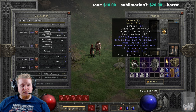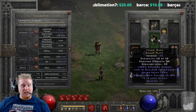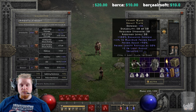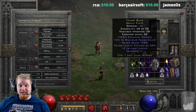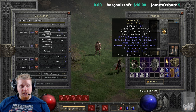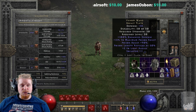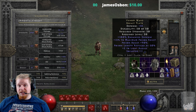It also has a massive 50 percent poison length reduction on top of that. So not only is it giving you 90 percent poison resistance, it is also giving you a 50 percent reduction in poison length, which is definitely very awesome. On top of that it also gives you +2 light radius. The only variable on this armor, by the way, is the enhanced defense.